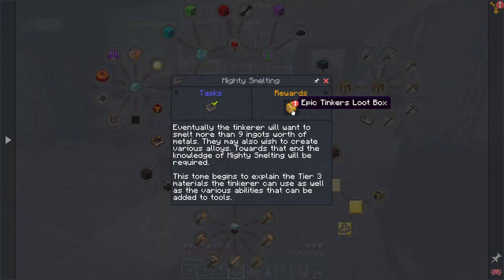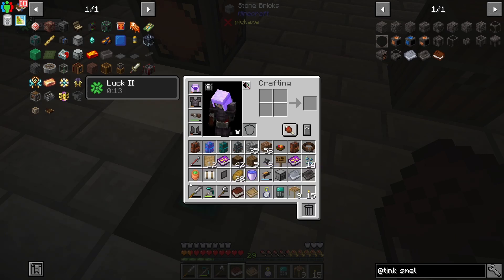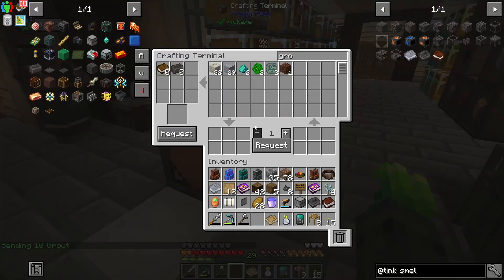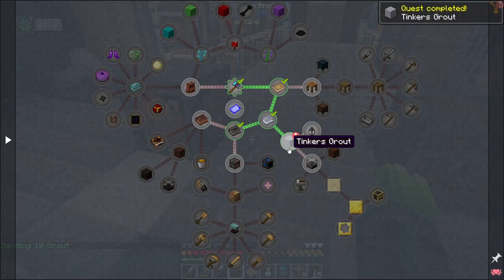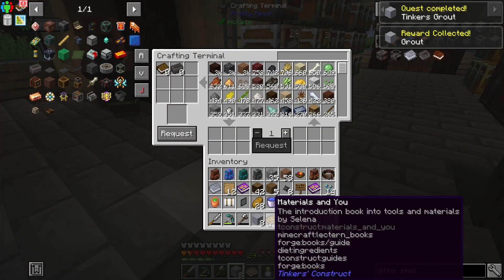The mighty smelting book quest reward is epic — a copper can with one ingot of molten terra-steel. That is a magic sort of metal if I'm not mistaken. Let's go ahead and do the grout quest — we only needed eight of those. That's completed. This one will give us eight more and a rare Tinker's box.